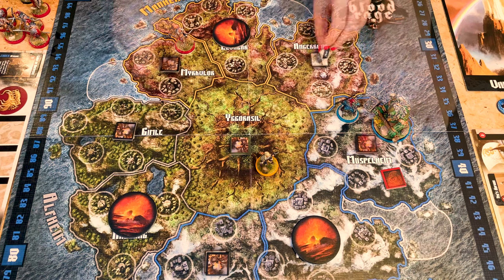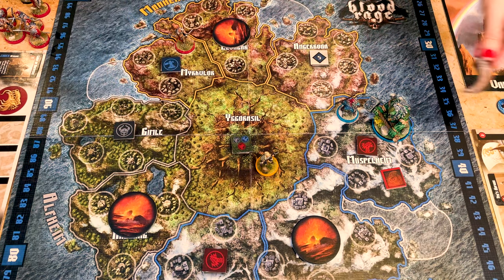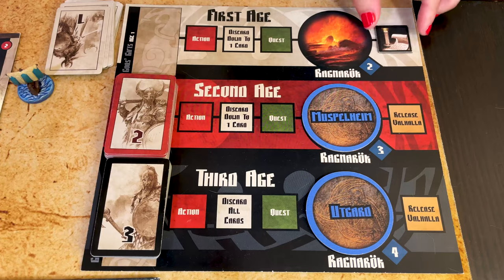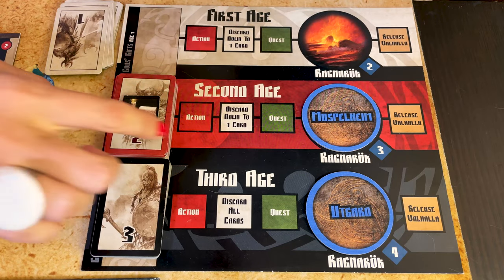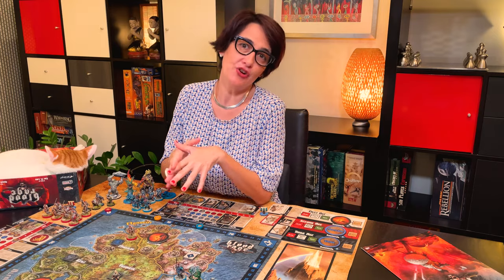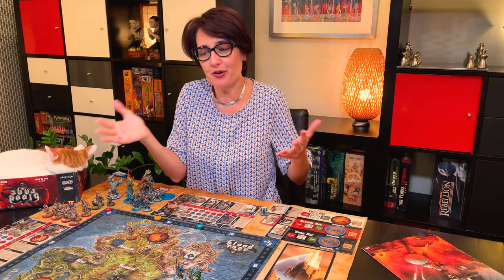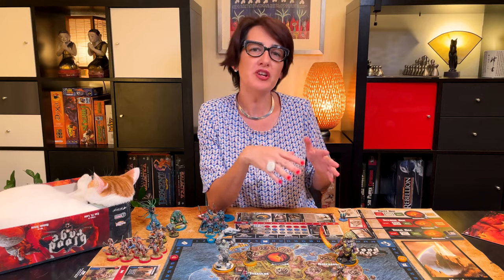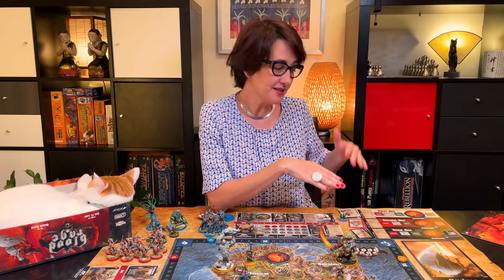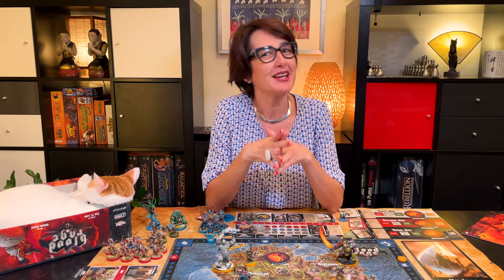Flip all the pillage tokens back face up. Pass the first player token to the player on the left. Move the Saga token to the next age — that's the end of the first age. The second and third age will proceed exactly the same, just more exciting because the cards are more powerful. The clans have more rage and more actions, and there are more minis on the board. When you reach the release of Valhalla at the end of the third age, Ragnarok consumes the world and the game is over.